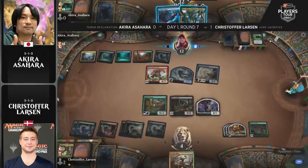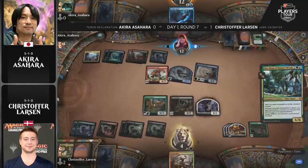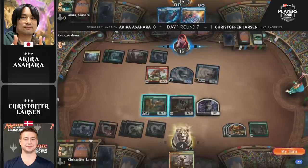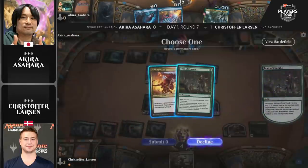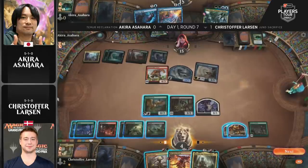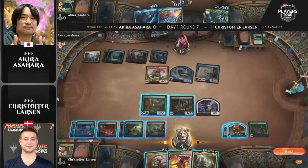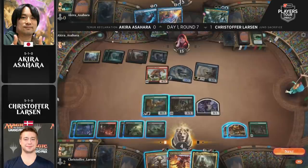Asahara surveys the scene and tries to figure out how to proceed. Uro, Titan of Nature's Wrath is a good place to start — it comes in temporarily and then goes away, but adds counters. Asahara has a pair of counterspells but doesn't have the mana to cast them. Then Larson draws Mayhem Devil and Korvold — two very big draws. The Mayhem Devil is probably more important right now: sacrifice some permanents, get that Brazen Borrower off the battlefield, gain life back. Asahara has Aether Gust in hand but only one mana available, so Larson can do as much damage as he can with either.